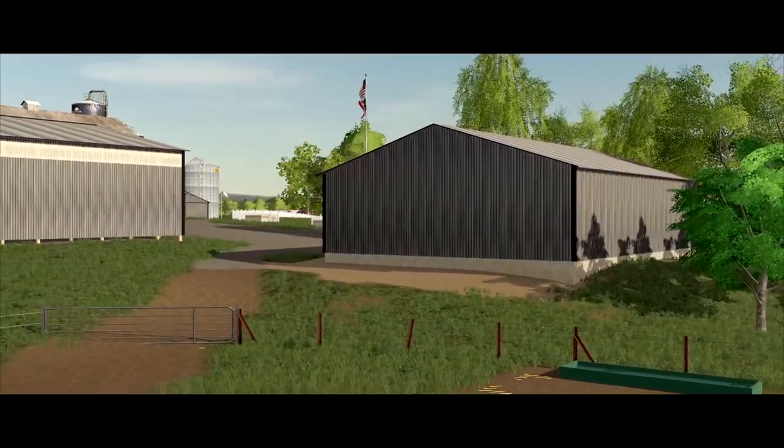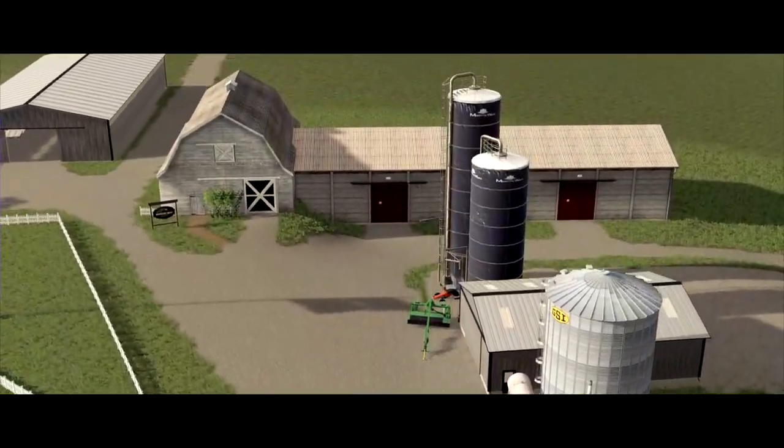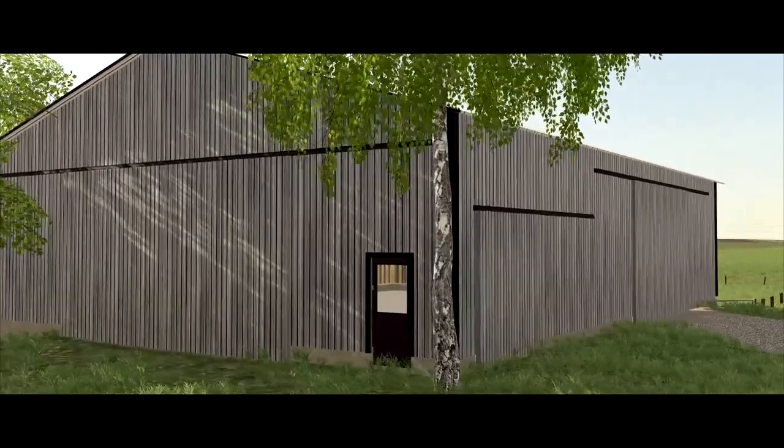So right now, we've determined that we need a space that works for livestock production as well as smaller scale arable cropland. Key features that we will need in this farm design are pastures and paddocks for our livestock, hay, feed, and grain storage for our livestock and arable cropland, storage facilities for our equipment, as well as easy access to water.